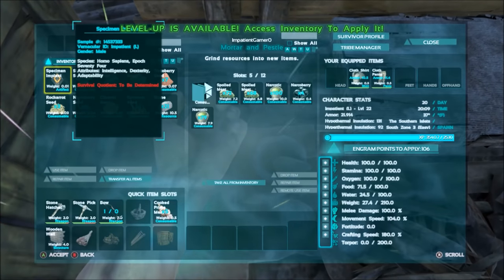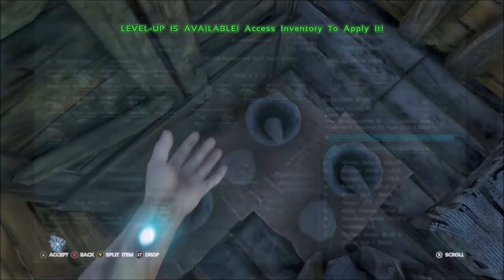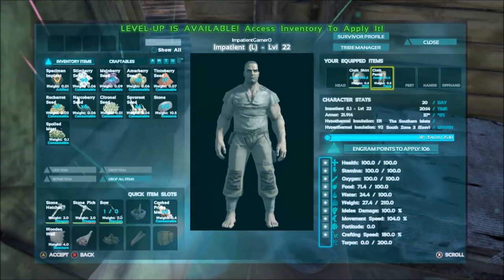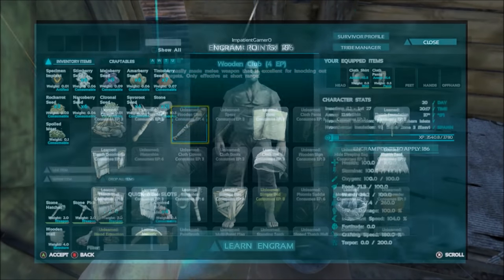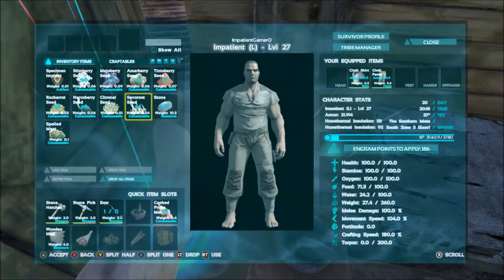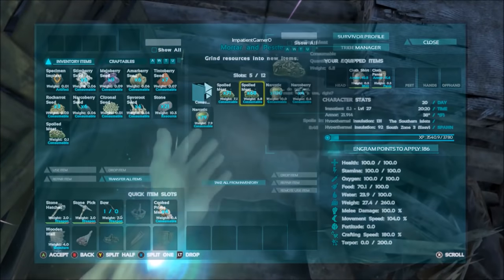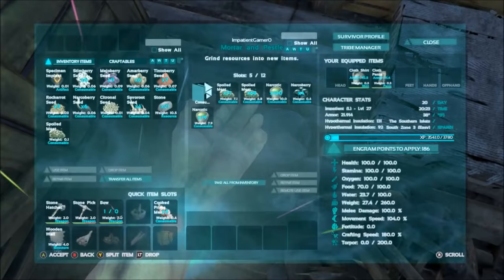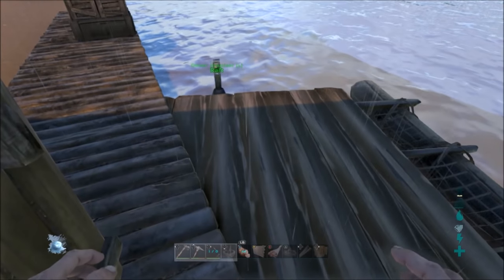So we crafted all these narcotics — got like 180 in each. And let's see how many levels we got off of this. Put this into weight. We are at level 27 now, so from 22 to 27 just from crafting narcotic. This is a decent amount — we got almost 200 in each, almost 600 narcotic. We still have more spoiled meat but I didn't get enough berries. That is way number four to get a lot of levels really quickly.